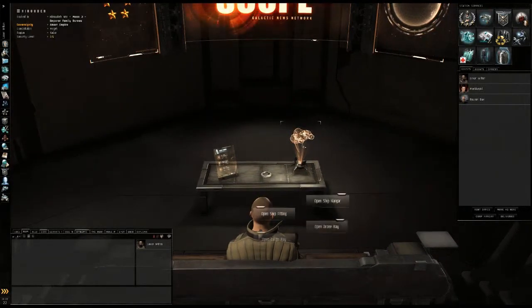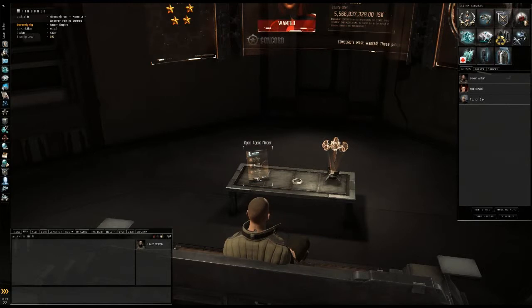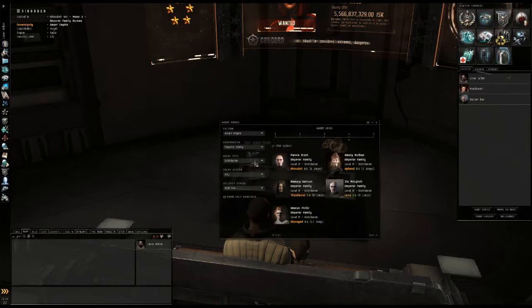Down here on the table, you have your ship hologram again, where you can open up your hangar, drone bay, ship fitting, and cargo bay. And then over here — I like this, especially for new players — it is the Agent Finder. They've needed one of these for a long time.